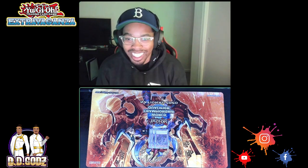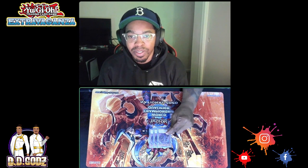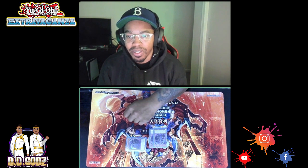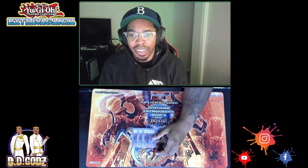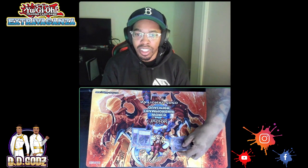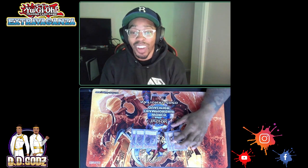Three Numeron Walls is a staple — it's a searcher that activates directly so you can't Ash it. A lot of people don't know about the second effect: if your opponent attacks you, on the first damage you take you can special summon it and go straight into the battle phase. And if Numeron Network is on field, you can activate its quick-play effect to activate the field spell too.